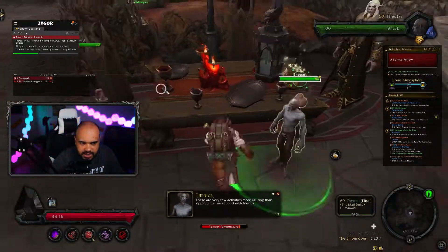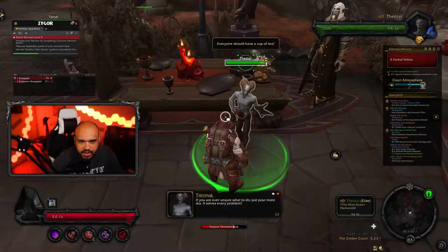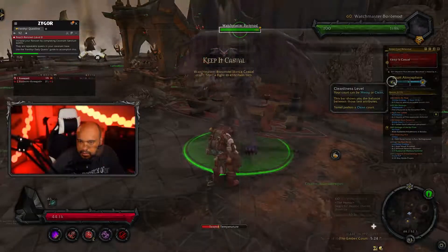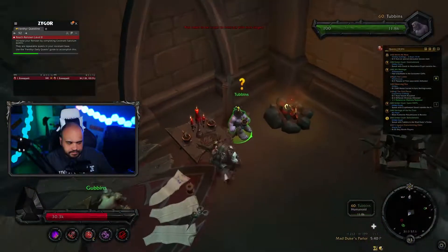This is just a trial run of the real thing, so don't worry too much about how you perform. After you have completed the scenario, speak to Temel and he will send you to make preparations for your first real court. Head on over to Temel's to arrange refreshments for the party.